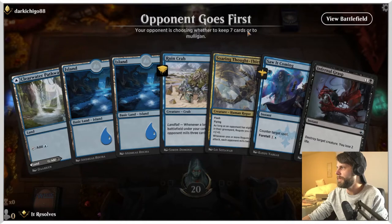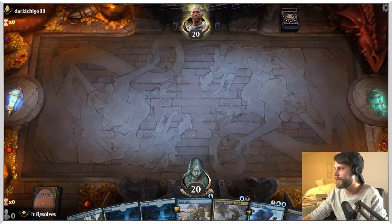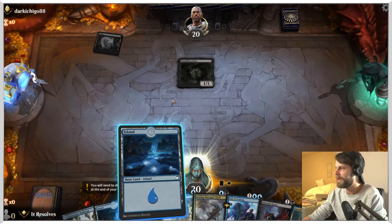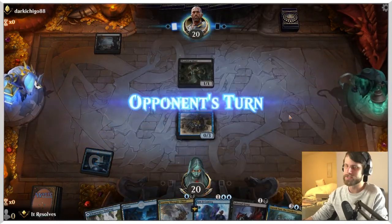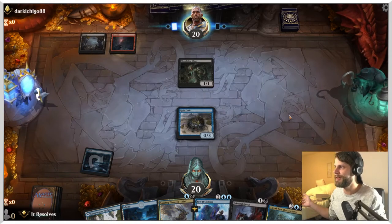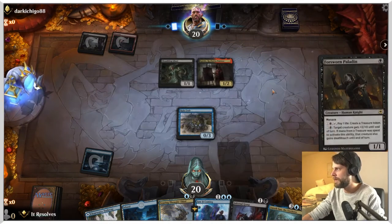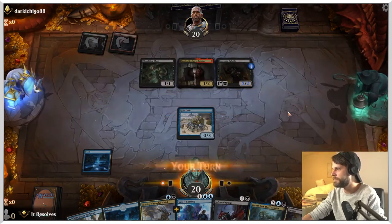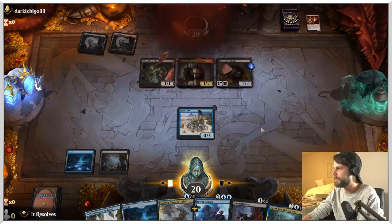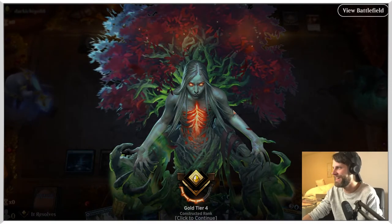All right guys, here we are for game number two — and this is honestly a much better hand. I will happily keep this. What this allows us to do is Ruin Crab turn one, and then turn two we actually just get to leave up the Thought Thief or the Infernal Grasp and hopefully we'll keep ourselves in a much better position. We also have the Zareth San that we can start to use later on. Ruin Crab is also great against blocking those little shambling guys that are just annoying. Let's go ahead and throw this out — that is going to mill a few cards here. All right, we did it — we're amazing. Why'd they give up so quick? All right, let's move on.